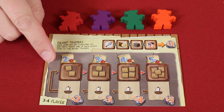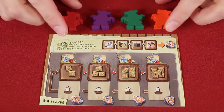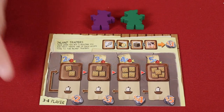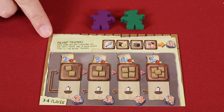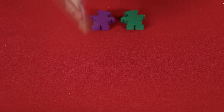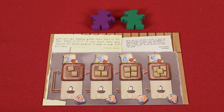First, place the market board in the center of the table and give each player a pawn. I'm going to set up for two players, so I'll return these unused ones to the box. If you have three to four players, you can use the optional Inland Traders expansion, which is shown on this side of the market board. But if you don't want to use it, just flip the market board over. Either way, I'll go over that optional expansion a little later in the video.